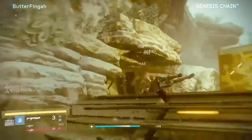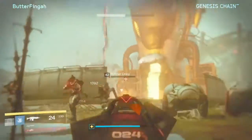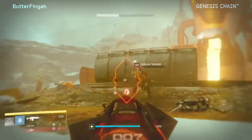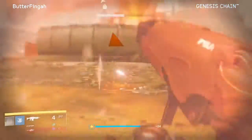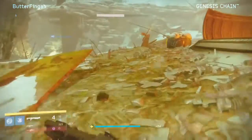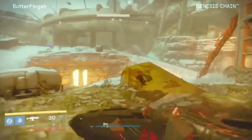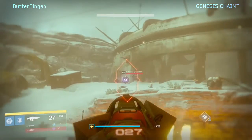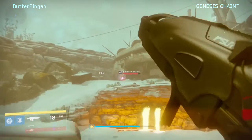I also have out here the Sniper Rifle, the Fusion Rifle, Genesis Chain, and the shotgun. The Sniper Rifle is Chaos Dogma, Aether Noah is the Fusion, and Quantiplysm is the shotgun. The rocket launcher is Sound and Fury. Hard Raid mode comes out tomorrow — probably not going to do that. I mean, I already had enough luck trying to get this.